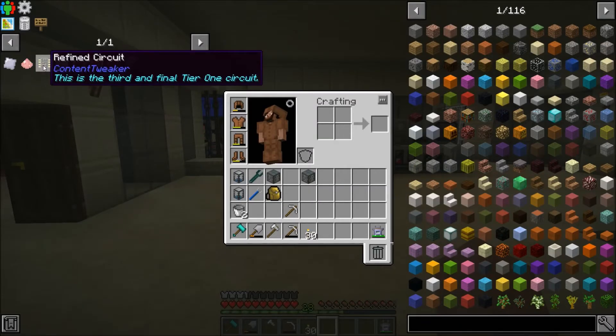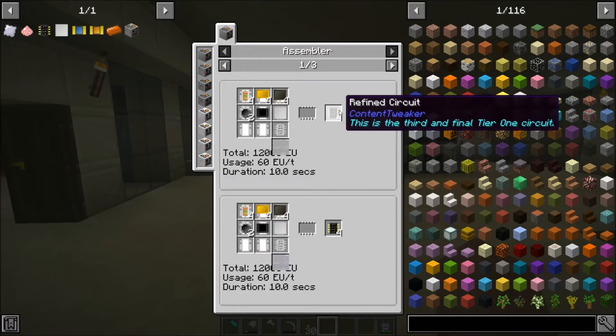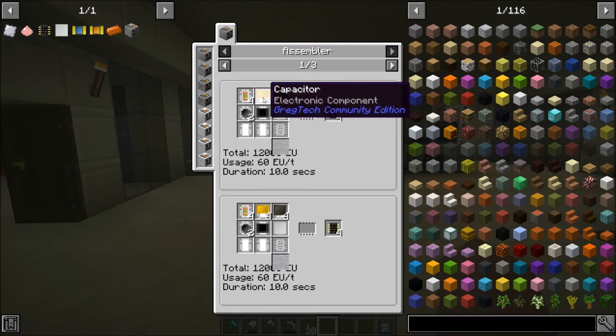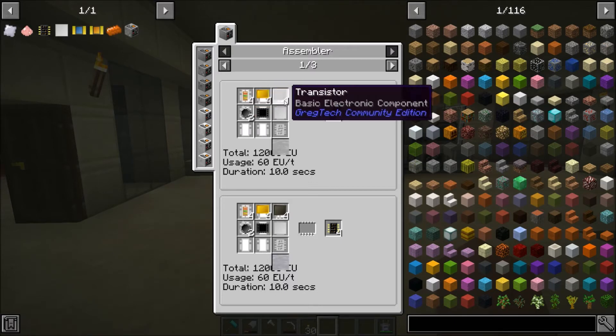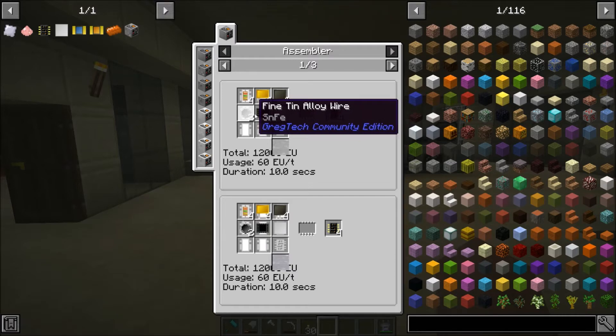I am trying to work towards this refined circuit. You can see on the little tooltip it says this is the third and final tier one circuit, so that means it's the most efficient one to make. You can tell that because it makes four at a time. We just need to use transistors and then these central processing units, which is something that can be made with the cutting saw and precision engraver that we made last episode.